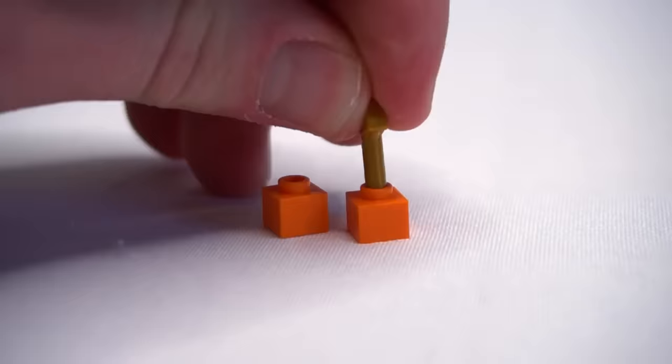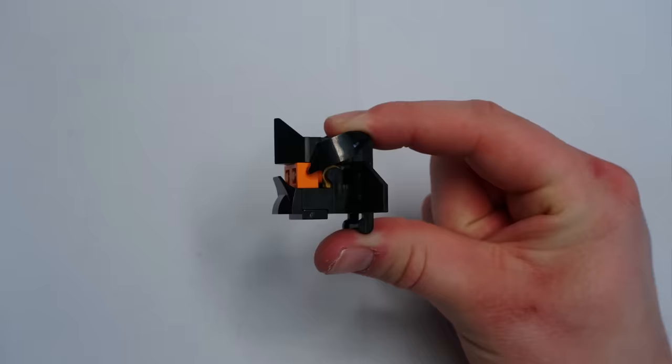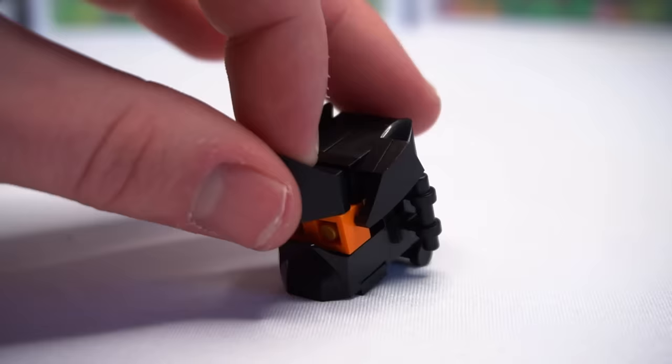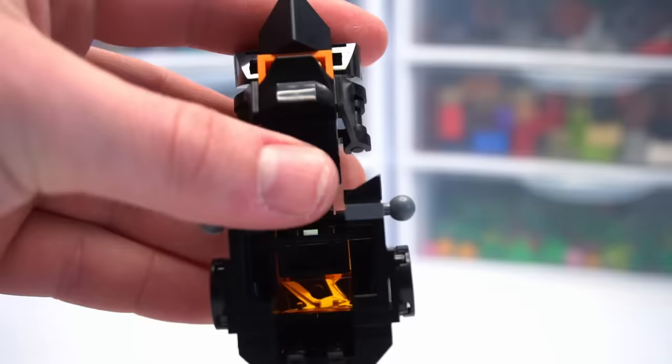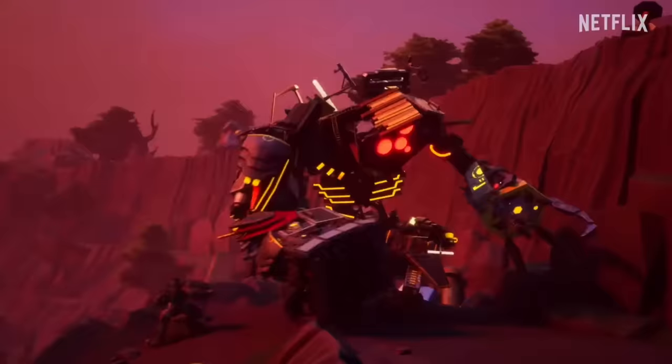Now it's time for the hardest part: the head. For the eyes, I got these strange 1x2 plate tall brick pieces. I used these wing pieces for the sides, this weird slope piece for the mouth, and a spike sticky at the top to make that horn. Once I was done with this head, I was super happy with how it turned out and how accurate it is to the show.